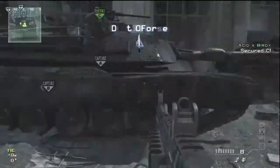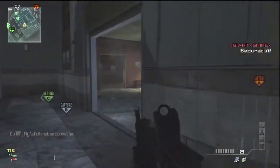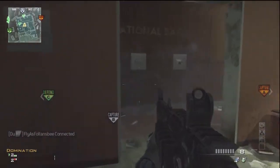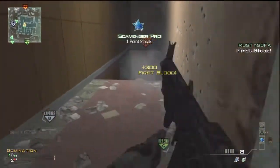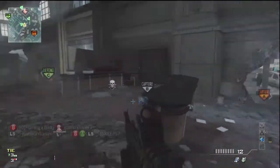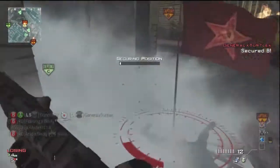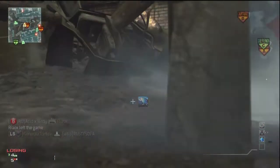It's back when people could use the annoying buttons in their clan tag, and this is the AA-12. I'm using Specialist. One thing you want to do with the AA-12 if you use Specialist is use Scavenger and Hardline as your first ones, and Bouncing Betty.